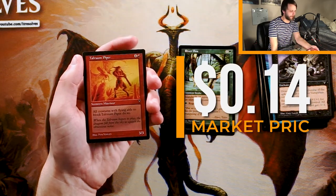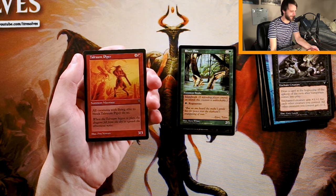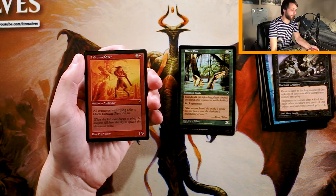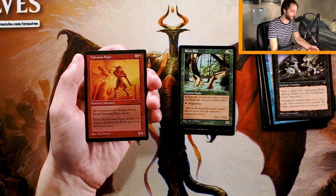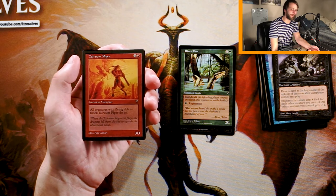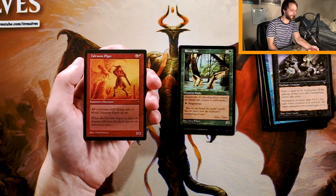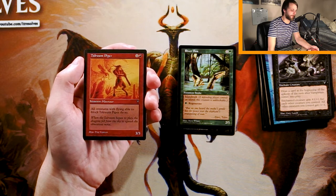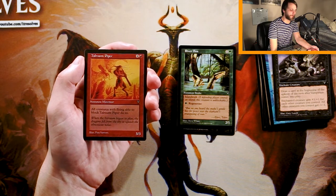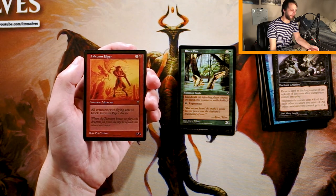Taurum Piper is a 3/3 for four and a red. All creatures with flying able to block the Piper do so. I think this is honestly just kind of an okay creature. It is high-costed, but it encourages blocking on the opponent's side, which is cool. A 3/3 for five in this time period is probably not too far off from normal. I don't hate this card, but I much prefer the other cards we have. River Boa in particular, comparing creature to creature, is much stronger — it's going to be able to regenerate, block for days, do whatever you need it to do.